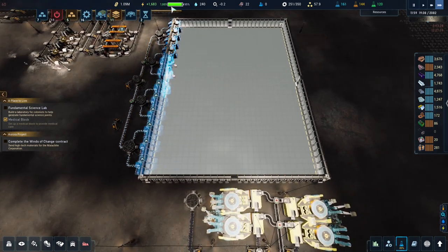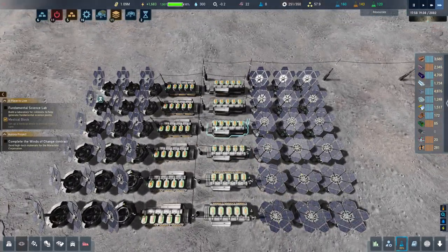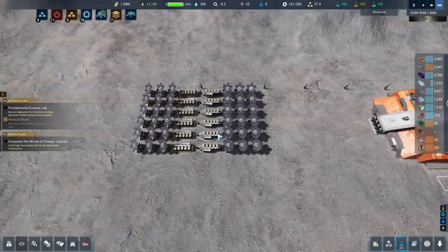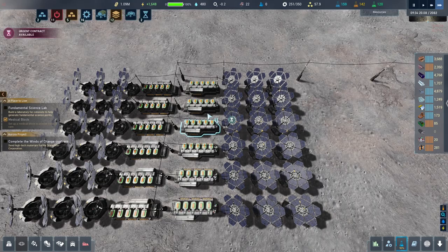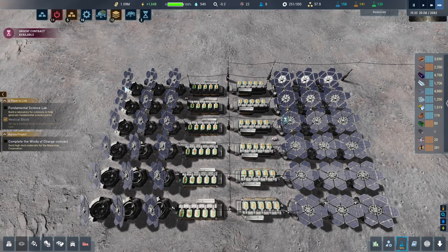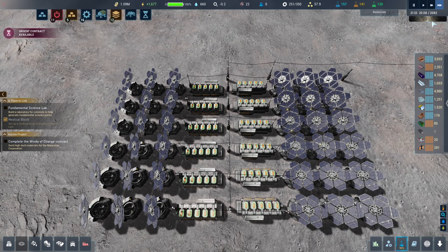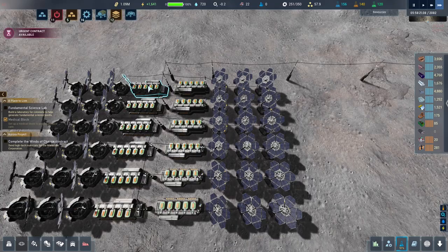Our room is running but we don't have enough power - power is a very severe problem. I want to adjust this because we need more batteries relative to solar panels. I thought it was three medium panels to one battery, but that doesn't appear to be right. Now we're halfway through the day and all our batteries are fully charged and we're using a lot of power.